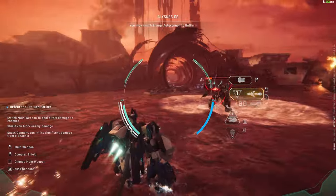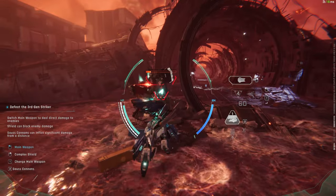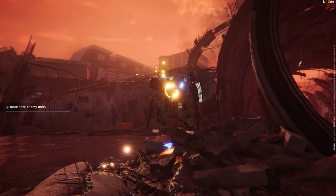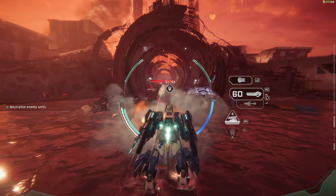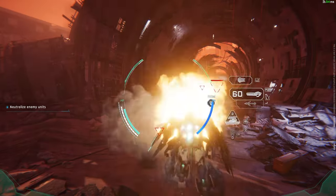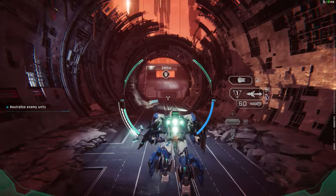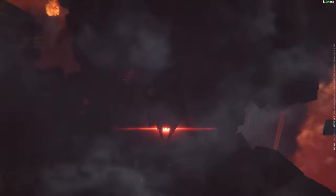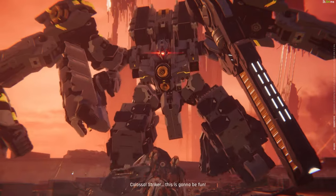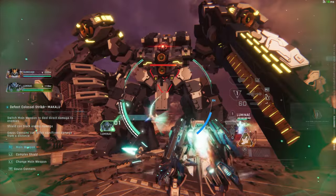I think I have to play this with a controller. I tried Armored Core before — they have a lock-on system which I really appreciate. Let me try this game with a controller. Jump, dash — press Square, R1 to do that. Feels nice. How do I dash? Square. Okay, this is going to be rough because I'm not used to these controls.